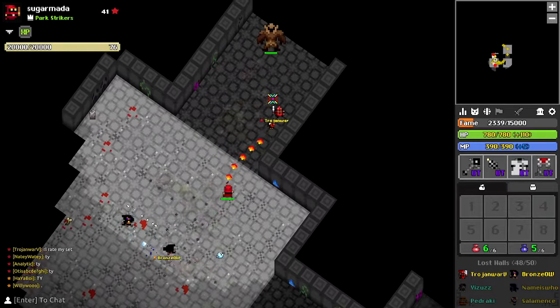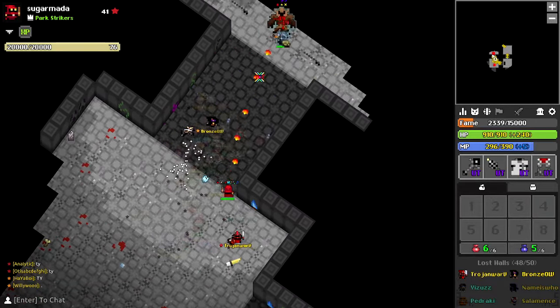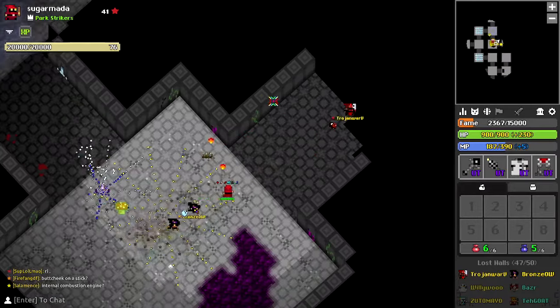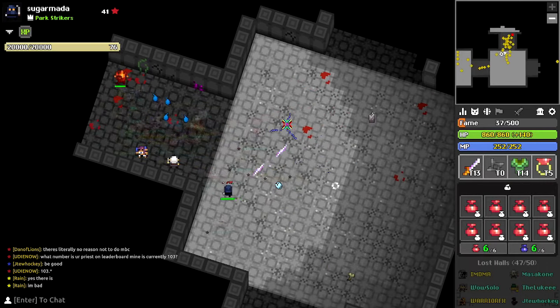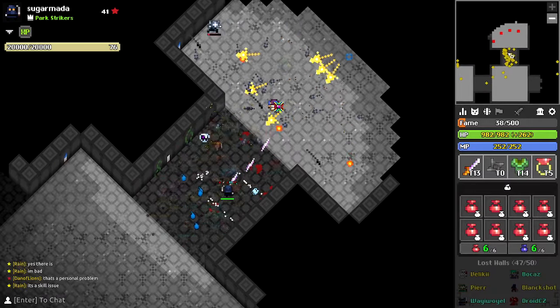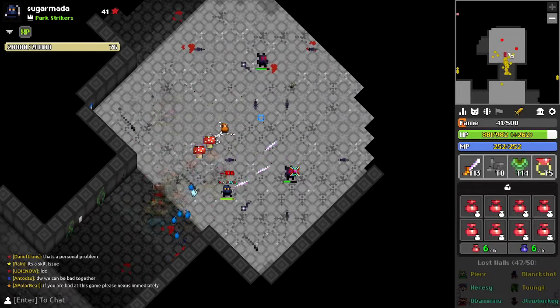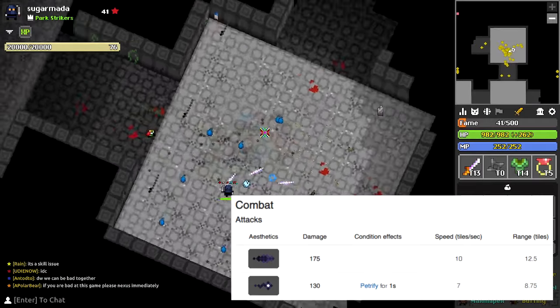Next room, golems. You know you're near a golem room when the big dude charges out and starts firing high damage arrows at you. When he hits half health, he'll run away. The red golems shoot fireballs that ignore defense. The gray golems fire some wavy shots, but above all, keep your eye on the black golems. These guys can petrify you for long enough to get clapped by the big golem.